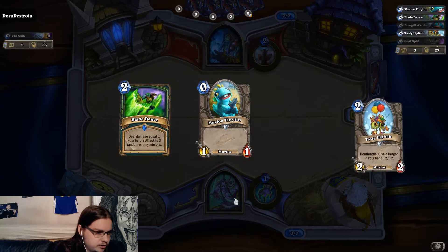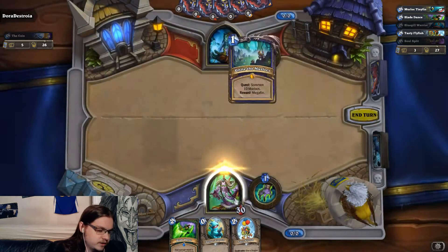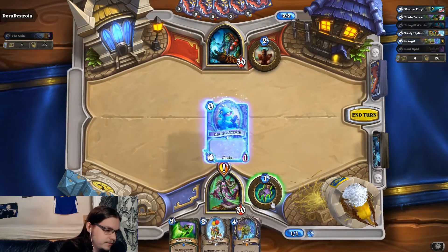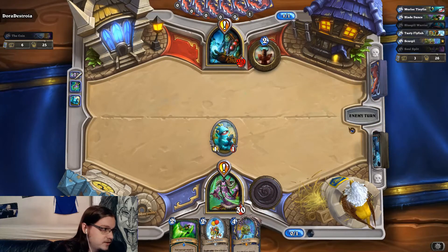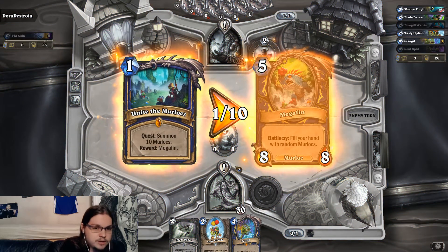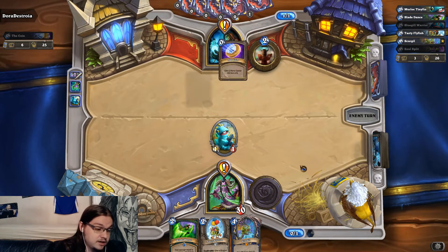You could make arguments for other classes as well — Mage has a very strong hero power, and you could get more consistently strong spells with Mage. Both players get the United Murlocs quest: summon 10 Murlocs and you get Mega Fin, which refills your hand with random Murlocs. So unless you have the quest already finished, you don't really have to worry too much about overcommitting to the board or running out of resources.